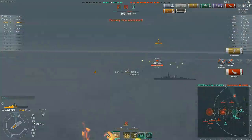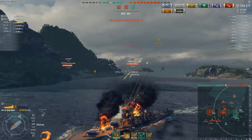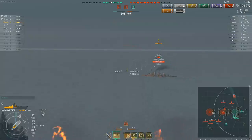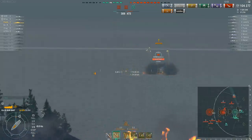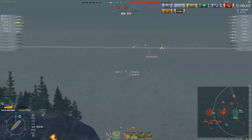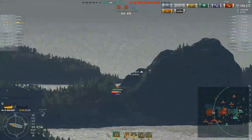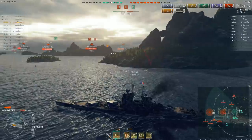Flambass is looking to repeat what he just did to the Boise, now targeting the York. The Boise's shells are still in the air despite the ship being sunk. Unfortunately, the York managed to go undetected and break target lock right before Flambass fired, which means those shells are unlikely to actually hit. The York does manage to get another punishing HE salvo in.